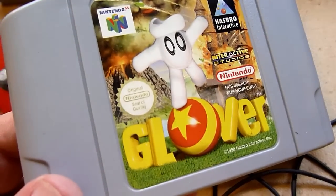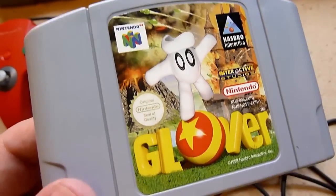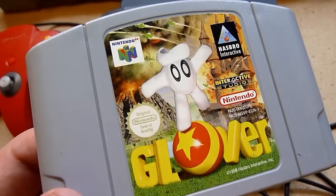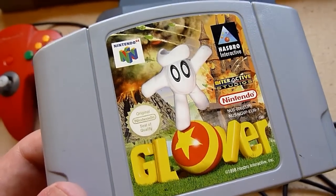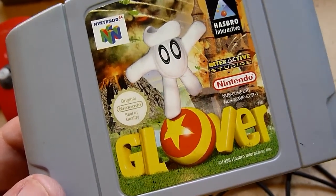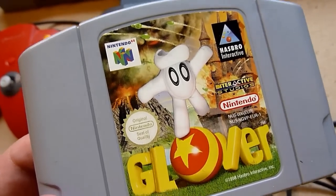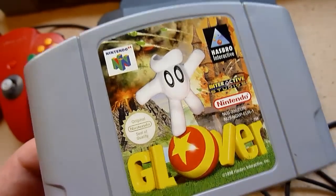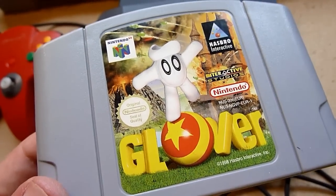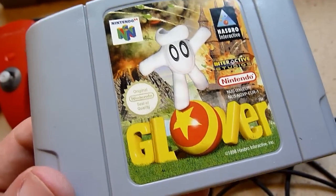Clover. Should I say it's a puzzle game? Yes, I think it is a puzzle game. You control a hand, and this hand controls a ball, and with these balls you solve puzzles. It's unique, it's interesting, it's really funny — believe me, I had a lot of fun with it. It's a good N64 game, even if it's from Hasbro. It's really good.